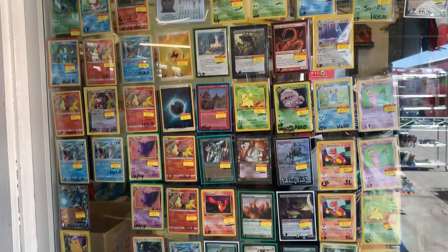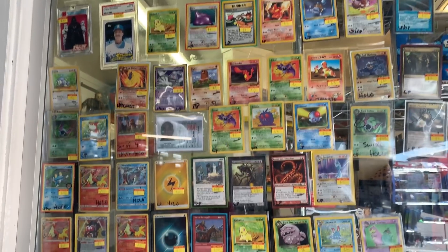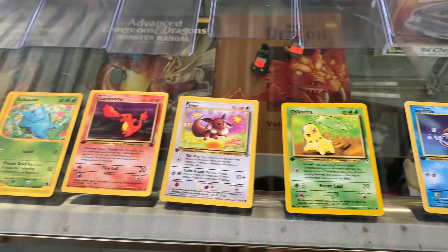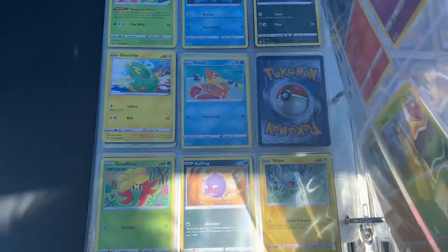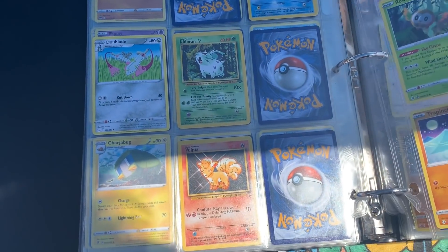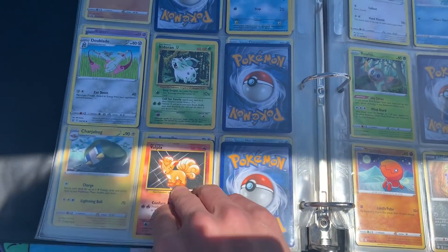Look at that — so many vintage cards. Bunch of first editions for some great prices. We're gonna go ahead and grab these ones right here. Let's check out this binder. Mostly new stuff, looks like some Wizards cards, but we're gonna pass on this. Let's keep looking around.